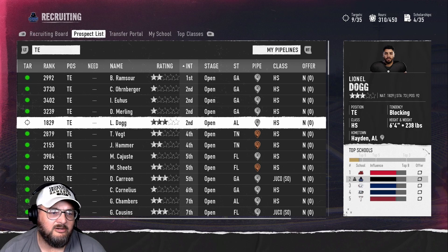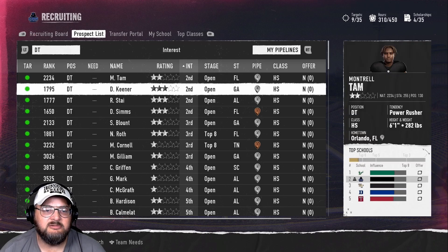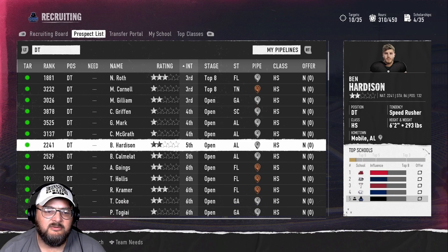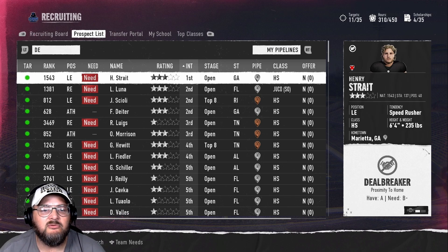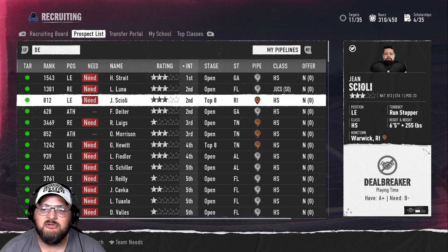O-line, offensive guard, D-end, D-tackle — another position where we're light. 6'5", 315 — get on the board, buddy. 6'5", 288. There's a 300-pounder — get on the team. We'll be running a lot of 3-4. We're number one with the speed rusher Henry Strait — that's the guy we already have on the board — but he's got a deal breaker, so that's not good. 6'4", 266. 6'5", 255 — we're top eight on him, let's get him on the board. We got two D-ends.